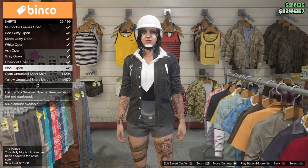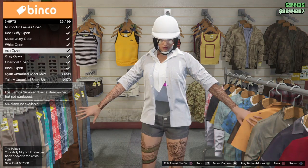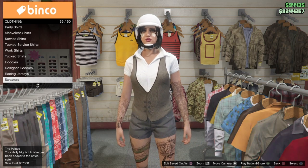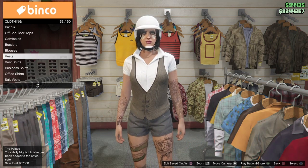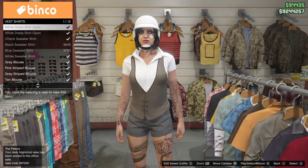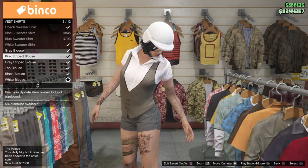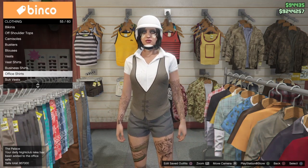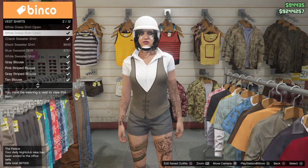It covers a little bit more of the torso and still looks really cool. You still have additional options under vest shirts for different colors. Since it's a really old clothing item you're probably familiar with these, but you have gray, pink striped, gray striped, tan, white, and then a black — more of a charcoal color. You can put on any of those to get this same effect with those shirts.